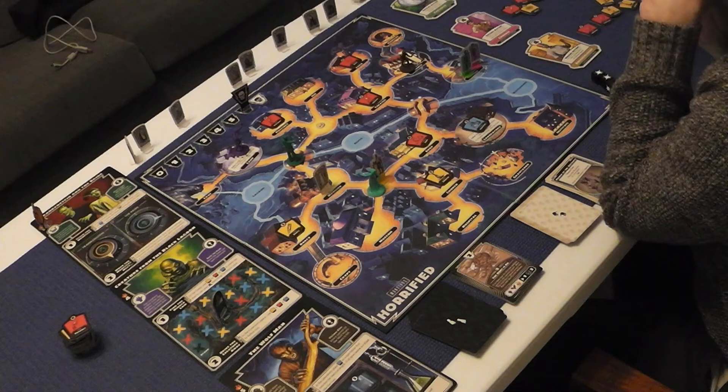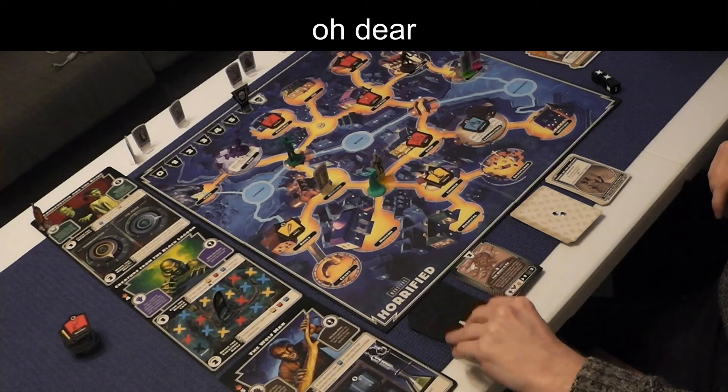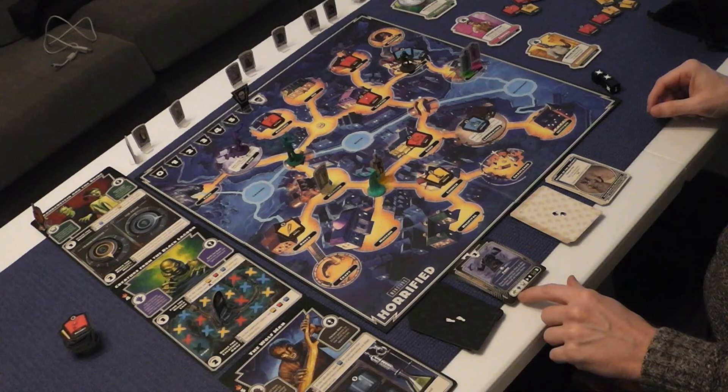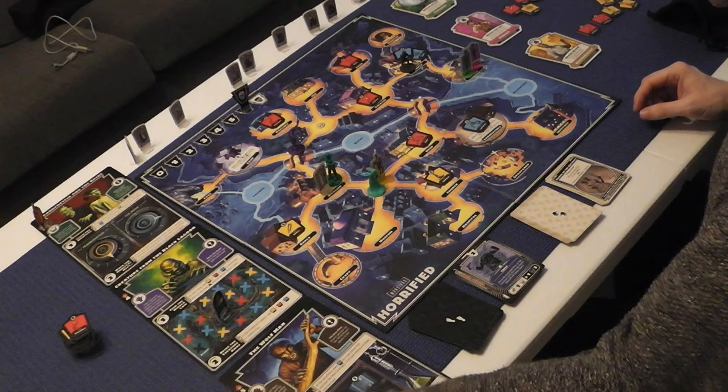Going to risk it one time. Two items come out — tower and tower. The Mummy doesn't activate; the Creature moves one space — that's fine. Frankenstein moves one space and rolls three dice. One hit — Elizabeth is felled by Frankenstein, and that is the end of the game. Yet another astounding loss for the heroes!